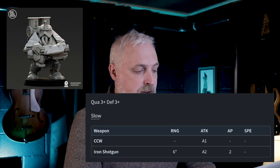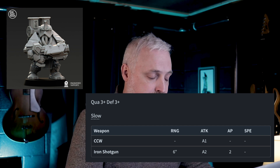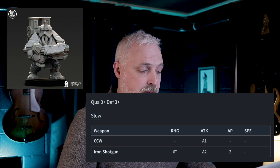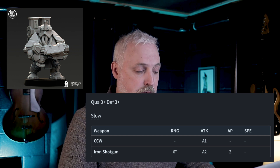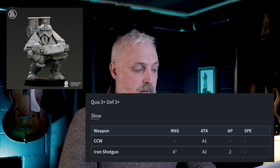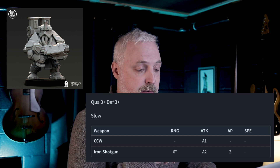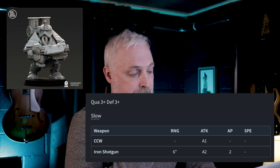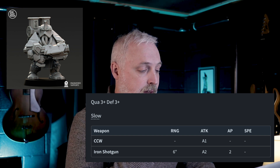Moving over to the Iron Veterans, you can have 1 model for 20 points in a Firefight, and 5 in one unit for 100 points in a standard Grimdark Future battle. I feel like that's pretty cheap and awesome for what they are. With a quality of 3+ and a defense of 3+, they carry two weapons. Starting with close combat, CCWs have an A1 single dice attack, no armor piercing, and no special effects. Weapon two is the Iron Shotgun with a 6-inch range — which seems about right for a shotgun — A2 for a two-dice attack in a Firefight, and 10 dice in a larger game. On top of that, armor piercing of 2, so that's pretty tough. Special rules include Slow. Personally, I like these guys.